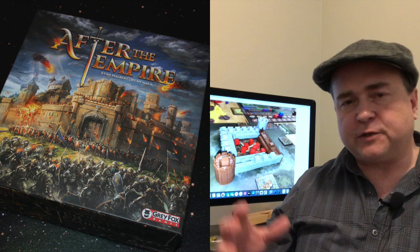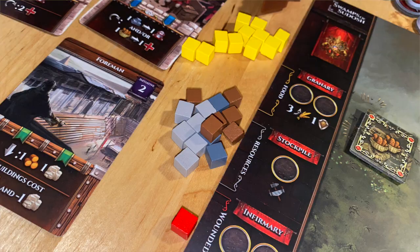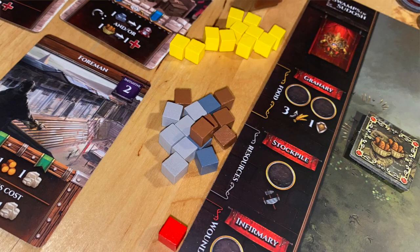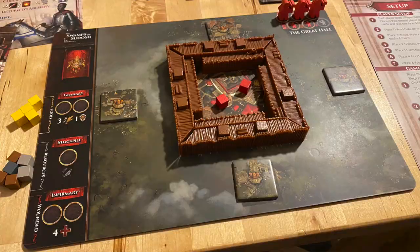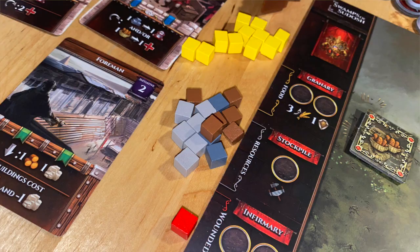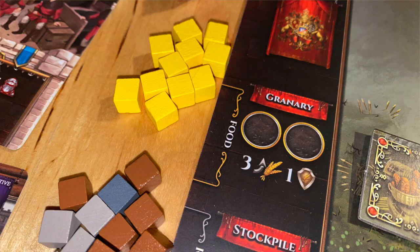The game essentially consists of each player having their own player board, which has a space for a very rudimentary castle — wood with four wooden walls. You're also going to have spaces on your player board for some workers and various actions you can take, plus a common action board where most of the actions in the game will take place. You're also going to be given soldiers, which are red cubes you put inside your castle. You'll have various commodities such as wood, stone, and iron for various projects, and food that you'll have to grow to feed your soldiers.